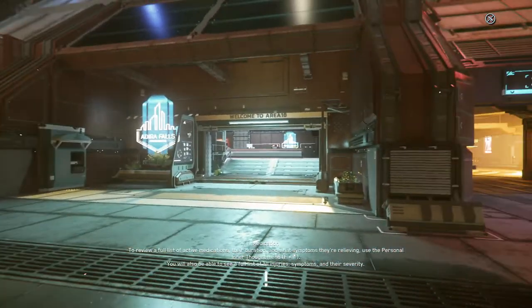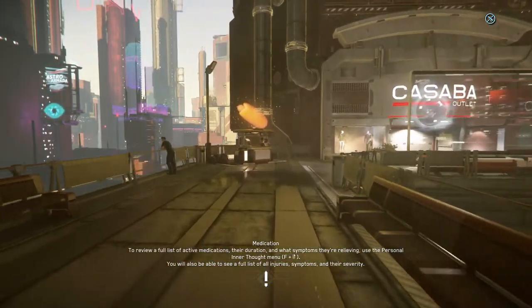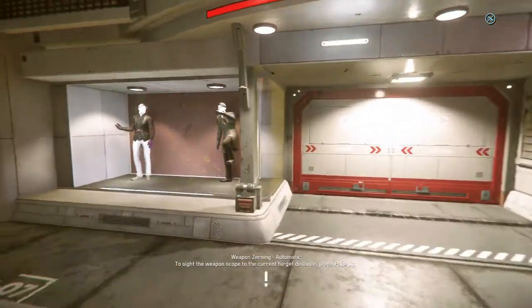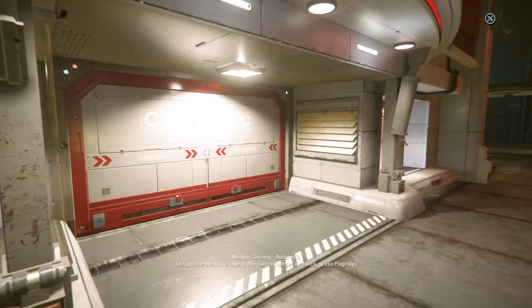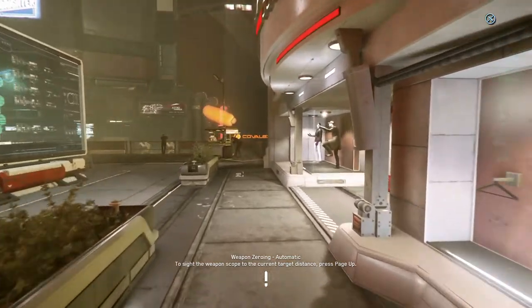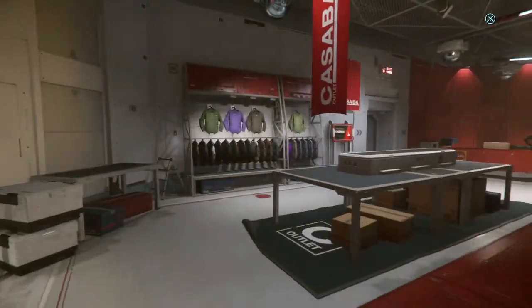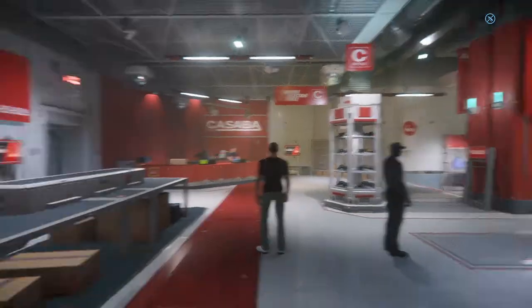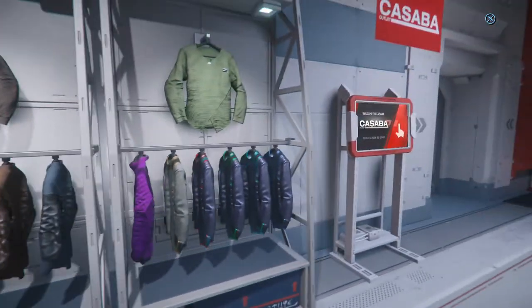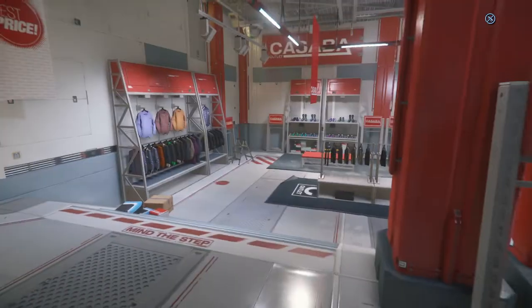First off, when you walk out of your habitation area, right over there you'll have the Cassava outlet, which is right across this little square. There are all sorts of different clothing and other leisure items you can purchase inside the building. This is one of their larger outlets, and they've got all different kinds of clothing — jackets, shoes, pants, hats — all different kinds of stuff that one can purchase.